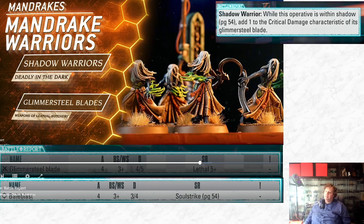Four basic Mandrakes have Bale Blast - the same basic fireball - and a Glimmersteel Blade: four dice hitting on threes, four-five lethal five up. But when within shadow it becomes four-six lethal five up - that's effectively a power sword. Four guys with power swords when in shadow is potentially really cool, and you have four of them.